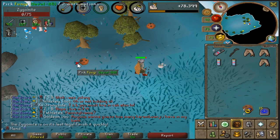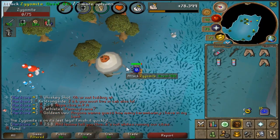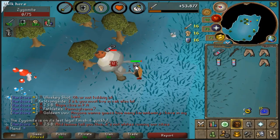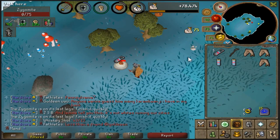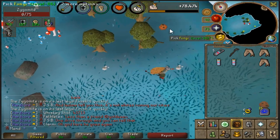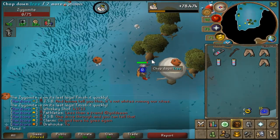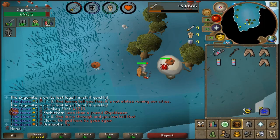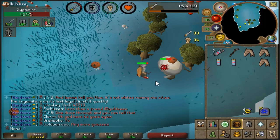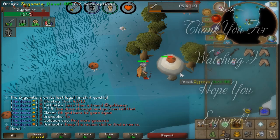That gives 75 Slayer experience. They don't have the greatest drops and they don't give that much experience realistically. But because you get such a low amount per task, they are 100% worth doing — you just get basically free points and you don't have to spend 30 points in order to cancel them. And they are not worth blocking on your list, they are just a waste of space on there. So basically just come here and kill them — it is very simple, very straightforward and very good for a fast task where you don't have to waste any points in canceling.